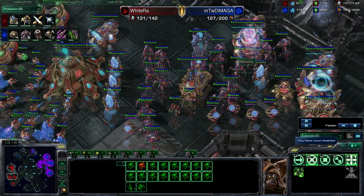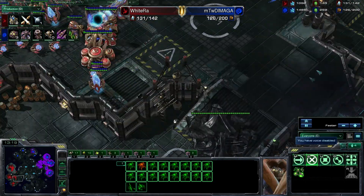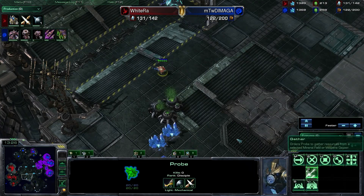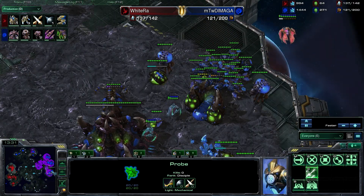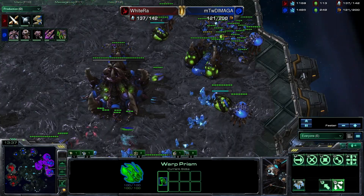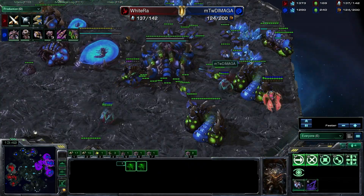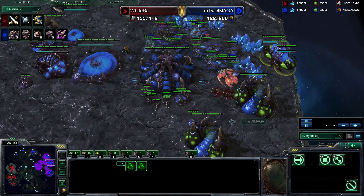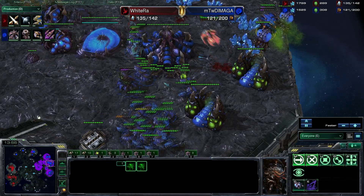Let's see what this probe has in store — a warp prism! A warp prism just dropping dark templars at multiple bases: two dropped here, and two overseers actually being morphed — one for every DT. A lot of resources being spent purely on overseers.